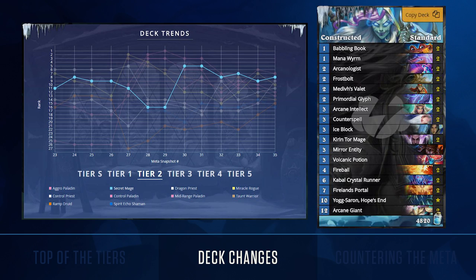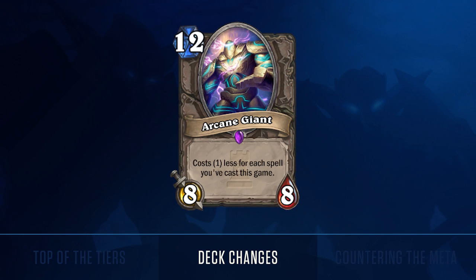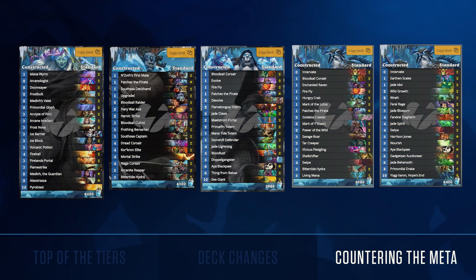Secret mage has begun to use arcane giants to much success on the ladder. Players such as Surrender and Vorder have placed well with the deck over the course of the last week. Though secret mage's dependence on maintaining a board state makes the deck less powerful than its control mage hybrid counterpart, the addition of arcane giants has provided a viable mid to late game strategy that doesn't rely on a perfect curve or top decking burn to close out the game.